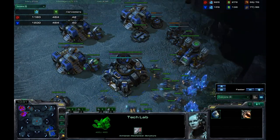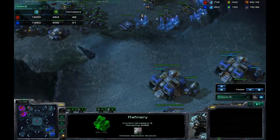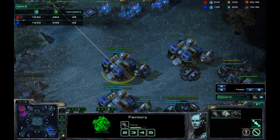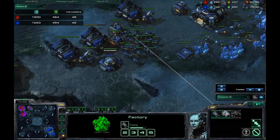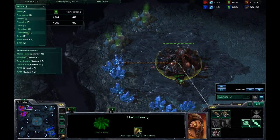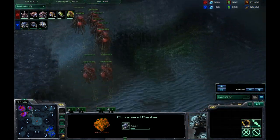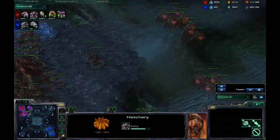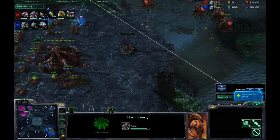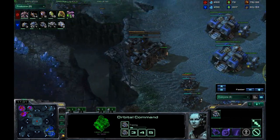I would send my marines back — I already have Stim researched. I made a slight mistake: I didn't get Combat Shield even though I can definitely afford it. I got three Factories — I wasn't really thinking. Perhaps I should have put an add-on on one of them so I could be producing Hellions primarily. I scanned the area and my instant reaction is to drop down the Command Center and try to keep up with the Zerg player. I don't really mind letting him drone up a little; my motto is always to play it safe.